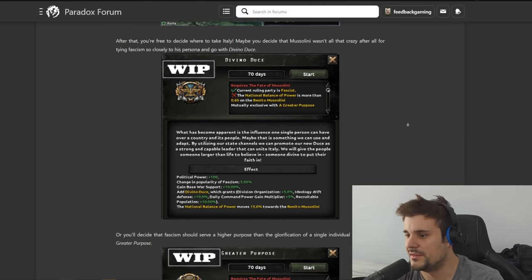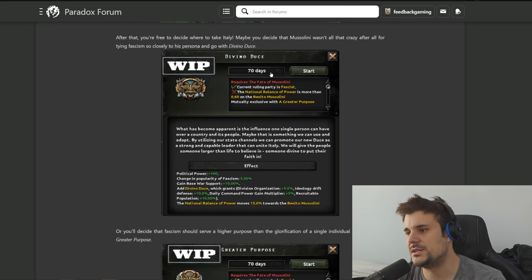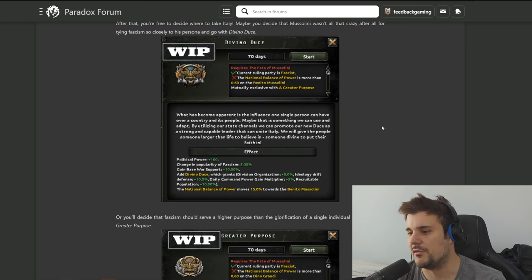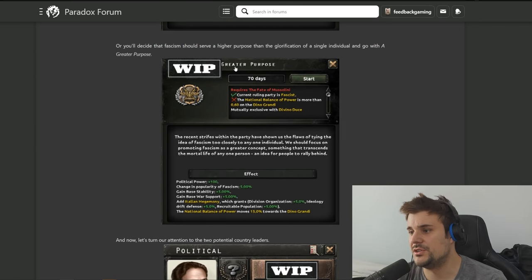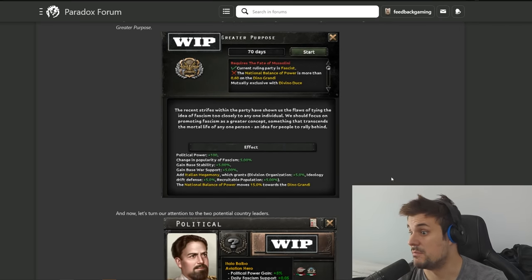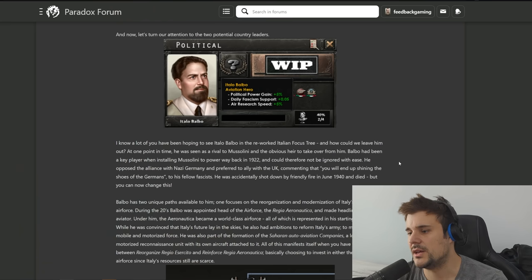Here's an opportunity to go for Divino Duce, which builds a cult of personality around the leader, offering some juicy bonuses: daily command power, division organization plus five percent, extra equitable population, and consolidating power over the current leader. Alternatively, you can go for Greater Purpose, which gives different bonuses - is it all about the leader or the greater power of fascism in Europe?